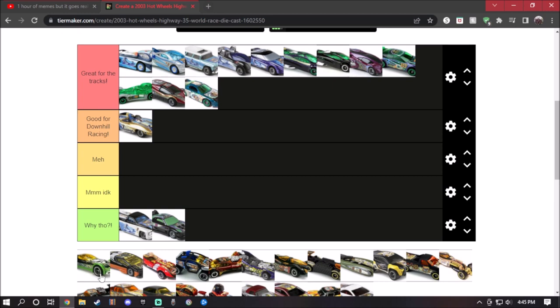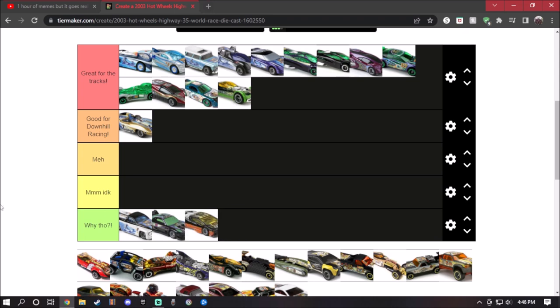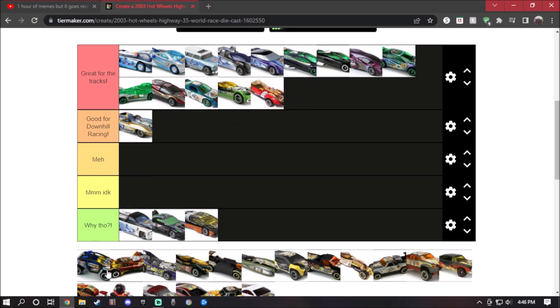And of course, first up is Ballistic, owned by Benji Castillo. I think this will go for great for the tracks because the design of it looks great — I love it a lot. Next is Satic. I'm going to have to put it low because the front bumper of this diecast is absolute shit. It will not work on the loops and not work for downhill racing. Then Twin Mill — of course, the original Twin Mill. I think this will go great for the tracks because it's a classic car and it will work with all types of tracks.